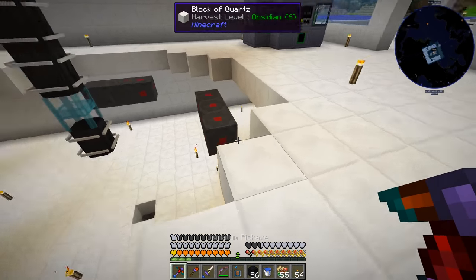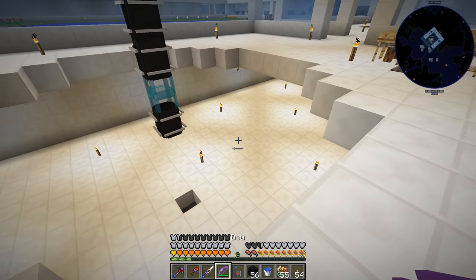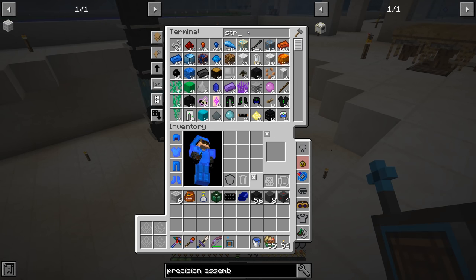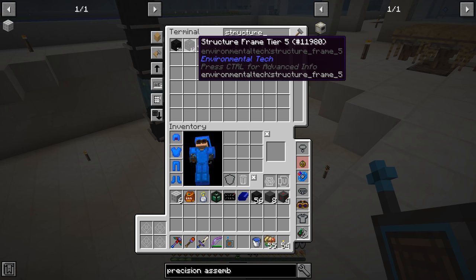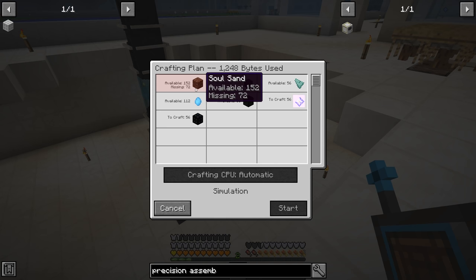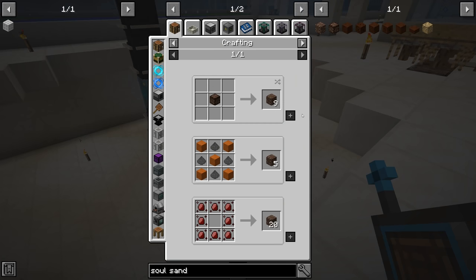We're going to need the tier 6 for another recipe for some of the late game stuff, maybe a creative something or other. Anyway, we needed to put the structure frame tier 4s in here. I've already started making the structure frame tier 5s — we need 56 total more of those. We should be able to just craft those up, no problem, except we are missing a little over a stack of soul sand. Is there a way to craft soul sand, or do we just have to go to the Nether for that?